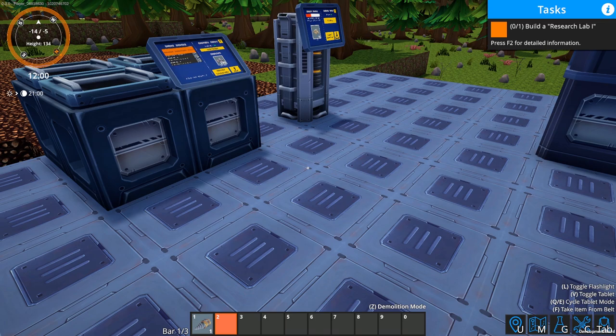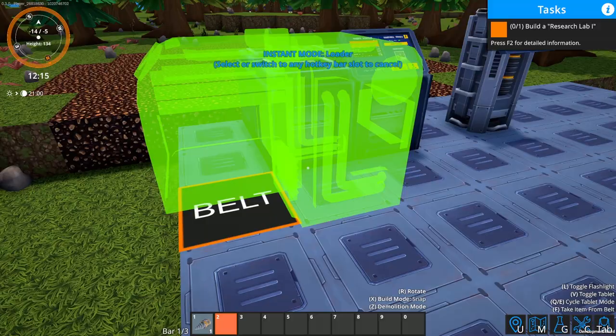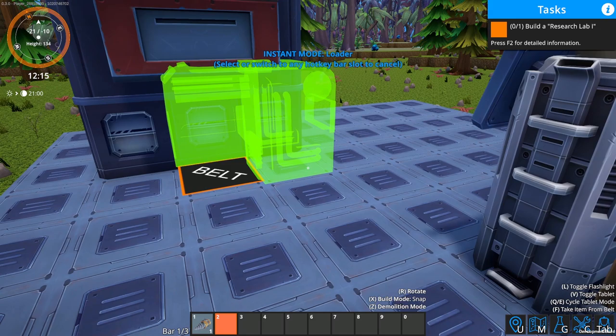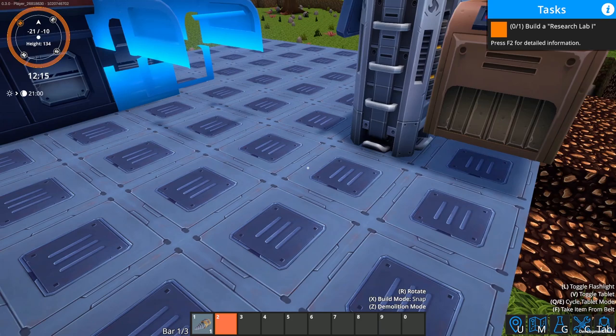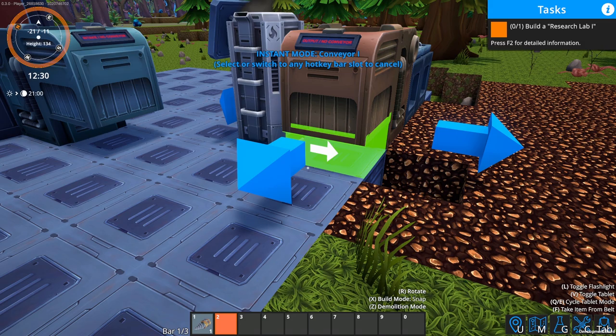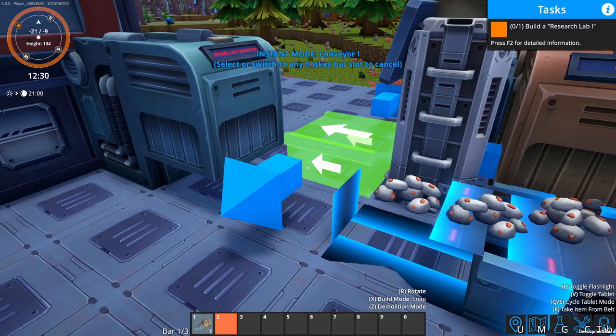We're going to take the loader and put it right like that. Let's try loading it back — this might be even better. We'll put the loader there and then the other loader. I've placed stuff already and picked it up — there's a demolish mode with the Z key and you get everything back, so no harm no foul. You've got to put the conveyor belt underneath the loader.